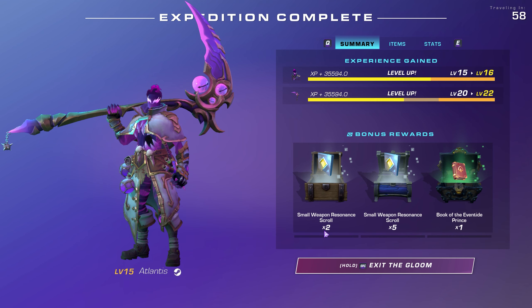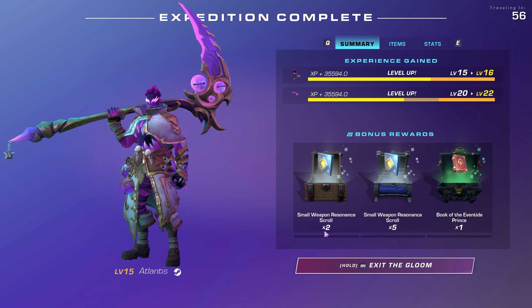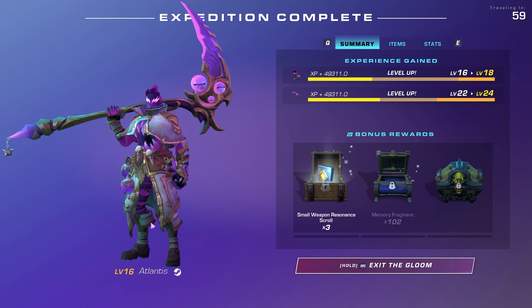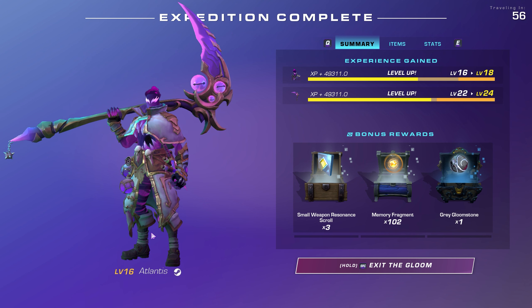When you start the game, it keeps you on a pretty steady track as far as main story quests go, and then you'll start to pick up side quests and priority quests. It's pretty good to knock out as much of the main quests as you can until you hit a bottleneck, and then this is where you'll need to focus on your priority quests.